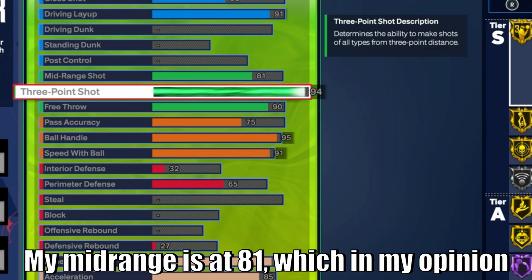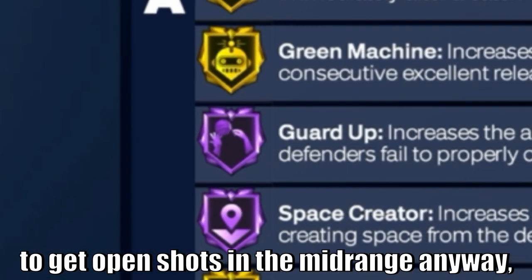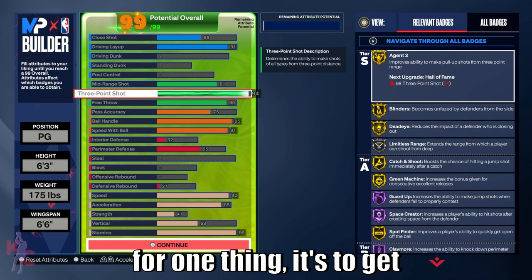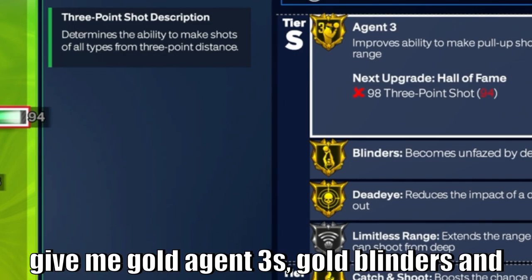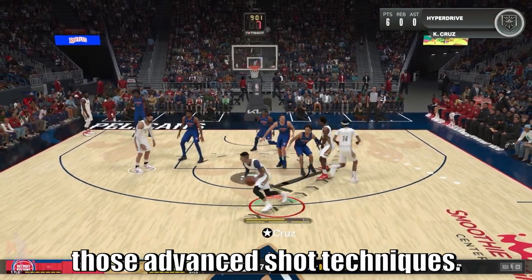My mid-range is at 81, which in my opinion is more than fine for how I play. I like to get open shots in the mid-range anyway, but that 94 three-point rating is important for one thing — it's to get that Hall of Fame Space Creator. The other shooting stats give me Gold Agent 3s, Gold Blinders, and Gold Deadeye, because we love to hit those advanced shot techniques.